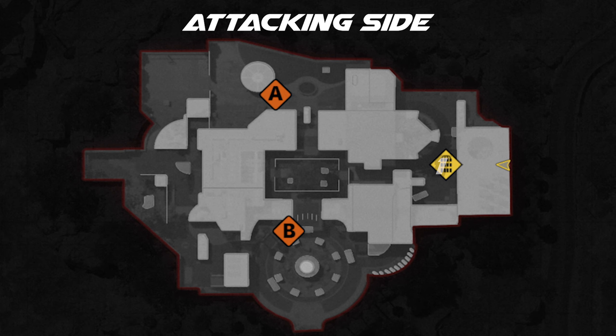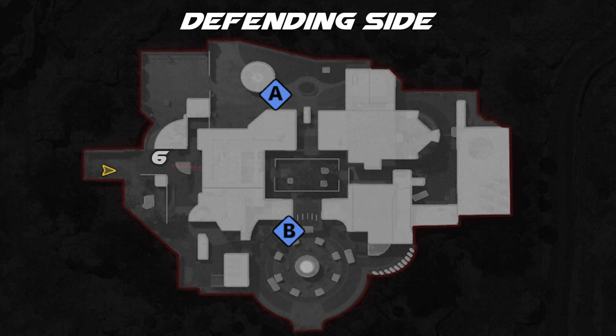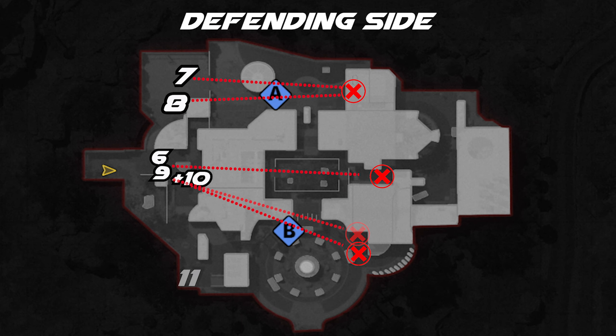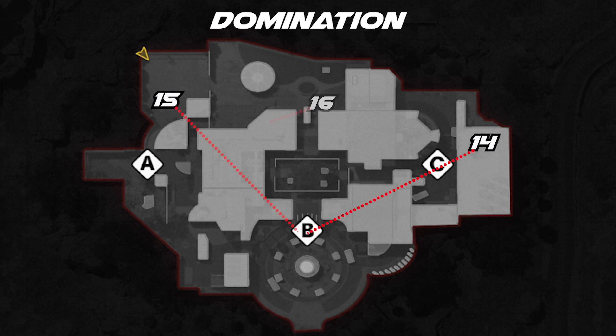Starting off on the attacking side, we have a total of five spots you can use across the map. These cover mainly all the head glitches and mid stairs within Raid. Moving on to the defending side, these cover all the spots that they like to run to off spawn, especially most head glitches, which allows you to rush through the map. I also have two bomb spots that you can use from the exact same spot — all you have to do is turn and aim for the other bomb. And finally, I have six spots for Domination, two for each flag, so if someone's capturing your flag you can use these nades if you're far away or can't get there quick enough.